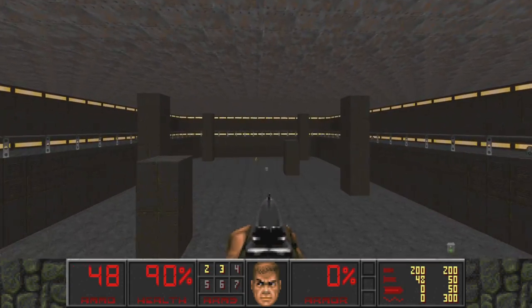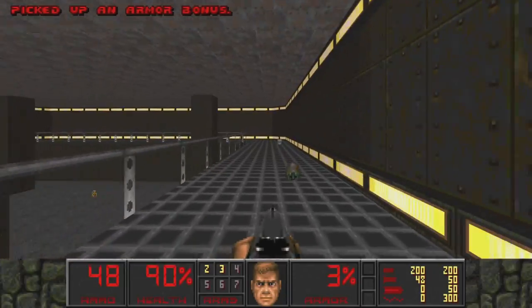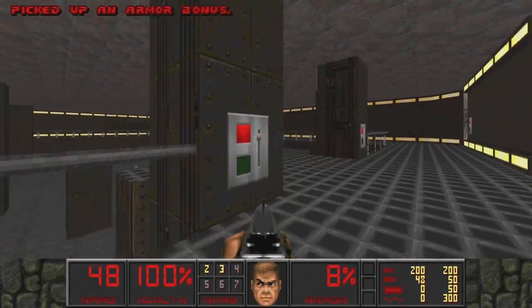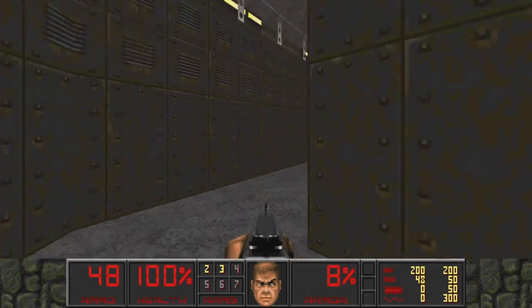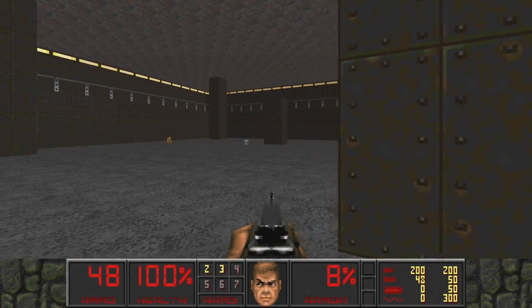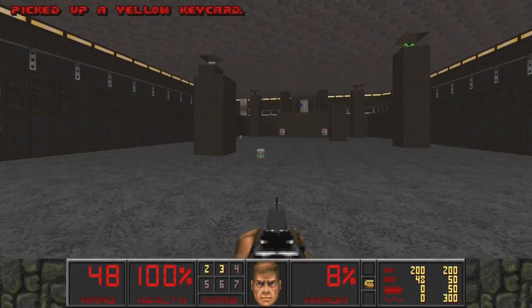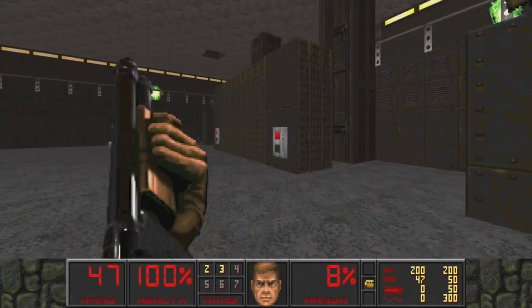We can see right in front of us the yellow key. If you have a room this big in a modern Doom WAD, you better believe you're either getting trapped down there with a cyberdemon or you're gonna have a flood of revenants on this side with a nice helping of barons behind you pinching you in. But we have to remember this is 1996 - we're not gonna get any of that. Instead we're gonna get some armor bonuses and just a few hitscanners to deal with.